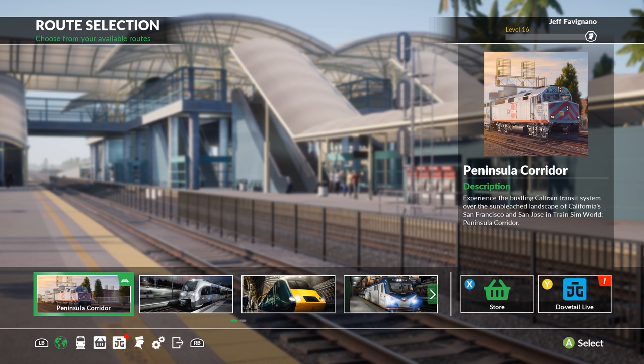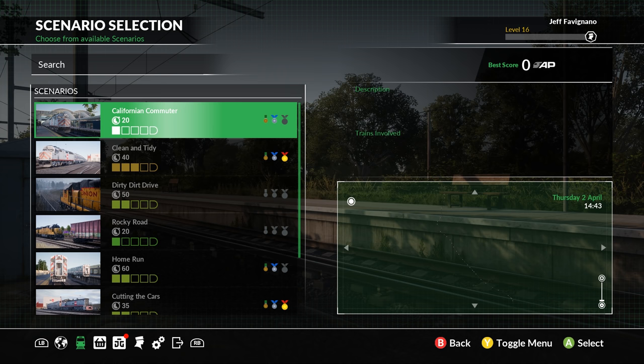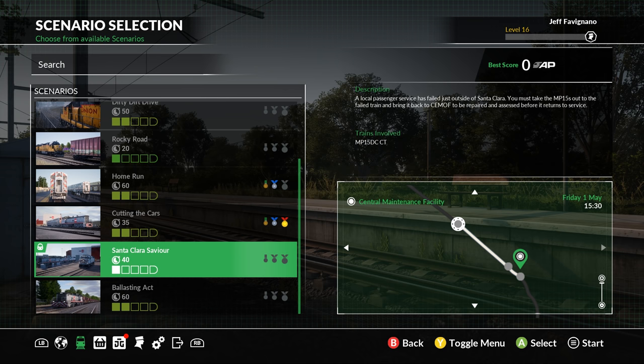Welcome back to Train Sim World. We're finishing out the next two scenarios with the Caltrain. There's also the Canadian National DLC and the Baby Bullet — let me know in the comments if you want to see those. Today we're doing a rescue mission: the Santa Clara Savior. A local passenger service has failed just outside of Santa Clara and we must take the MP15s out to the failed train and bring it back to Semoff to be repaired and assessed.